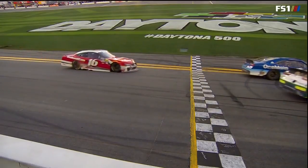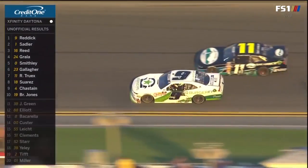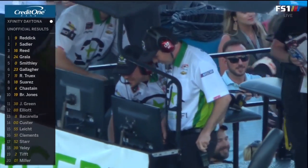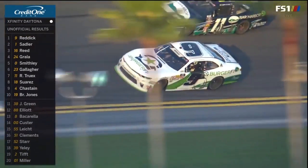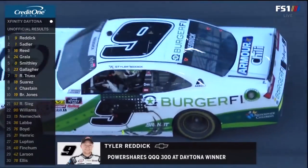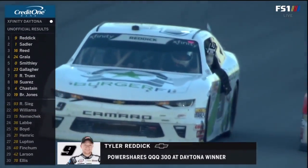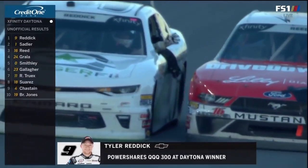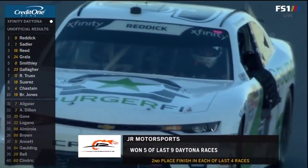Elliott Sadler made a great move — that side draft on Tyler Reddick — he was just a little too late on it. He missed it by the tiniest of amounts. Well, that was worth the wait, wasn't it? Holy cow, what a battle! We said throughout the entire offseason how great this rookie class is, and it's Tyler Reddick who strikes first, winning at Daytona in the PowerShares QQQ 300.